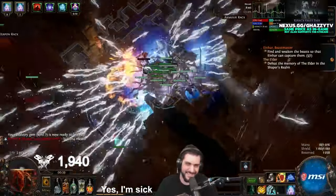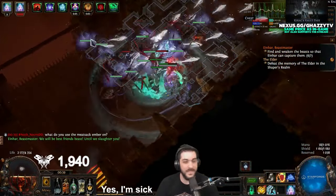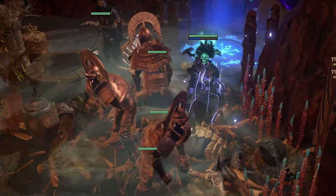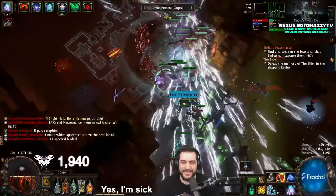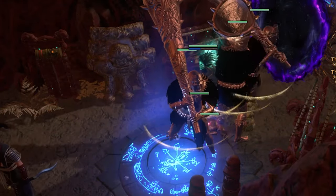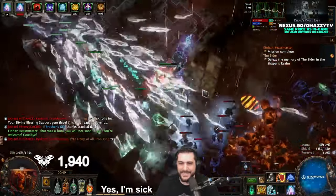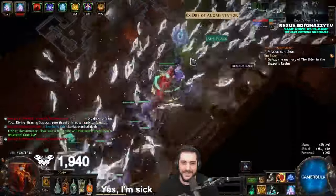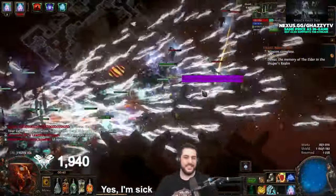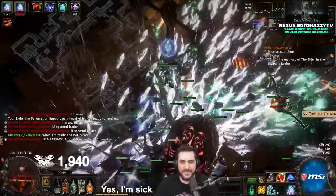What specters do you switch to? We're no longer using specters as the main damage source — we're back on a regular Zumancer build using the best utility support specters. For the Zumancer specifically, that's a Primal Crush Claw for cold damage taken, a Spectral Leader, an Arena Master, and a Warcaller. For generic builds like Bama or Poison SRS, the best support specters in order of efficiency are Spectral Leader, Arena Master, Warcaller, and Pale Seraphim — a generic setup that provides speed and efficiency regardless of damage type.